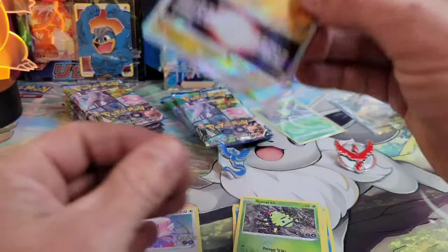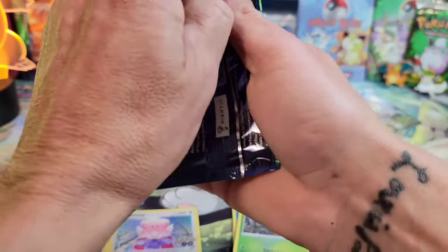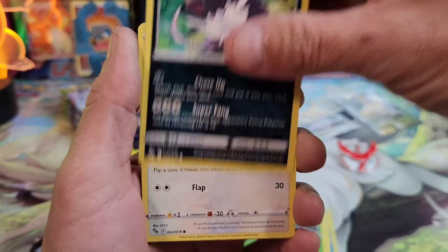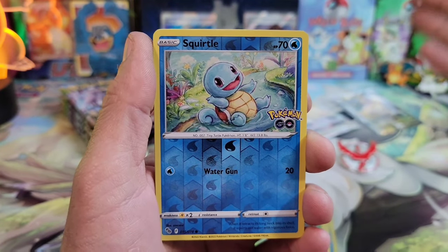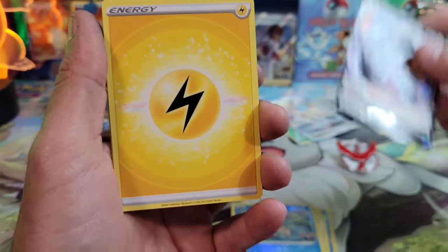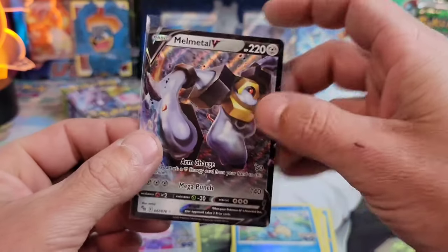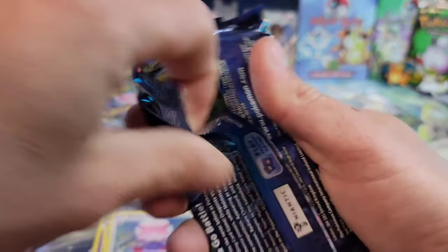We pulled a Dragonite V-star on our last live stream so it's not a new pull, but I'll take it. Blanche is hooking us up today! With this opening we'll be at around 140 packs total and we just now pulled our second Ditto — isn't that crazy? We also got a Meltan V, which I didn't have in my binder even though my son did.